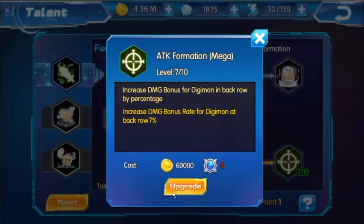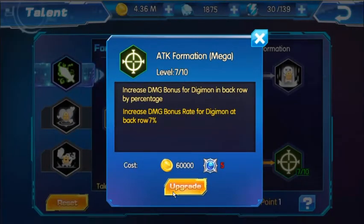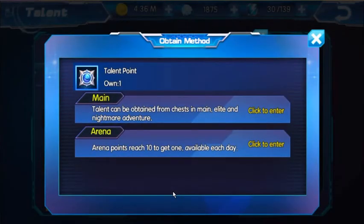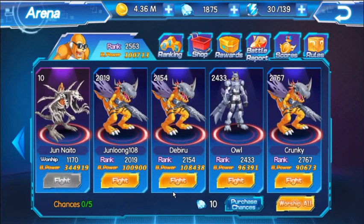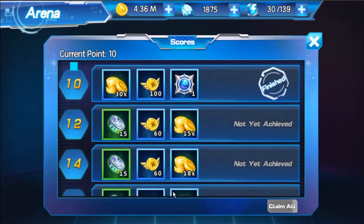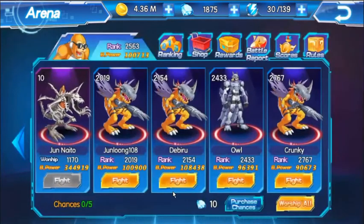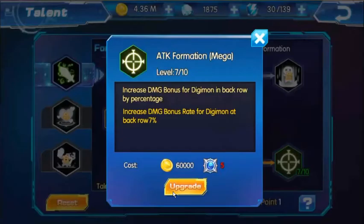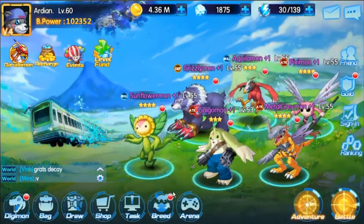To level up to the next one I need 5 talent points, so that would give me enough for 1 upgrade. Another way to get talent points is in the Arena — if you go to scores, you just have to fight 5 times in Arena to receive 1 talent point. If you do this every day, you can get 1 talent point daily. Talent points are available from various different ways — they're literally everywhere.